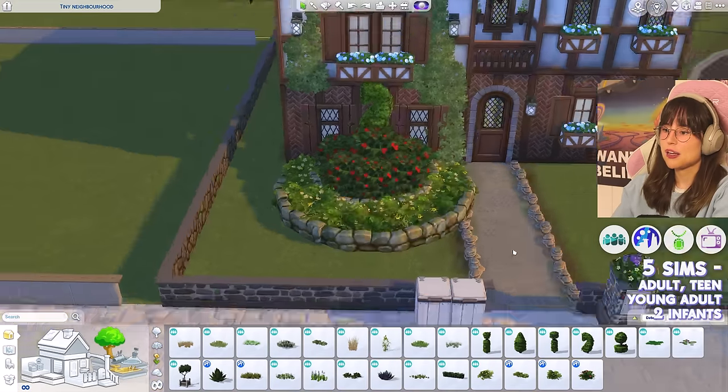For the inside wallpaper I'm starting with a neutral option and changing it up per room. The flooring options are a disaster — all dark cold stones that don't suit this warm family home — so I'm using my veto on the flooring and going with a warmer base game option instead. Now starting with the living room.